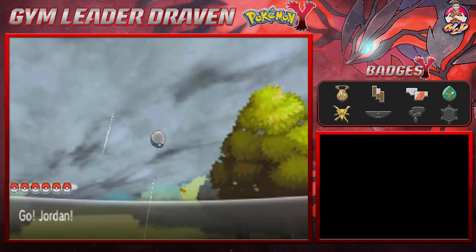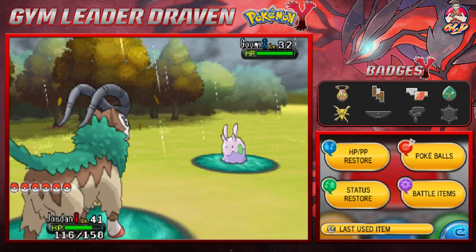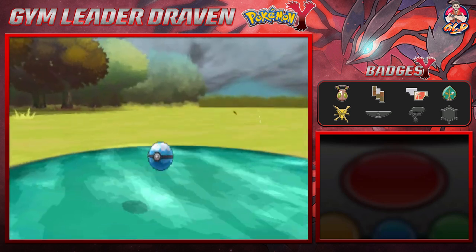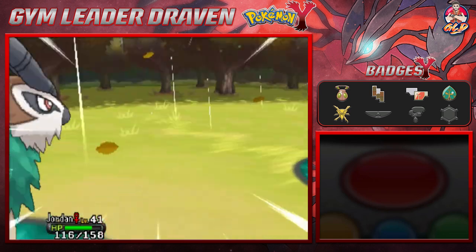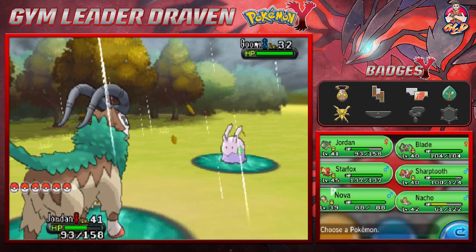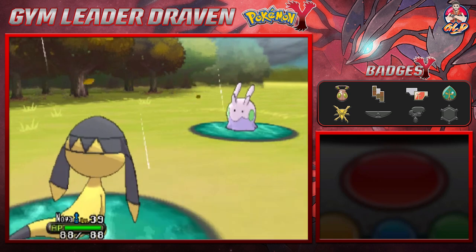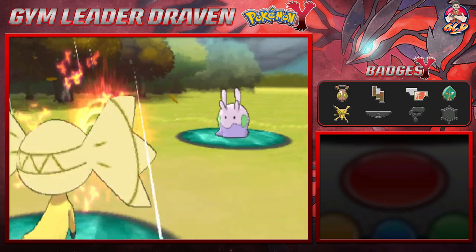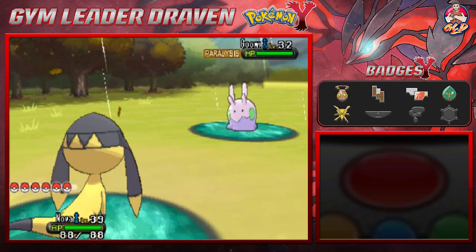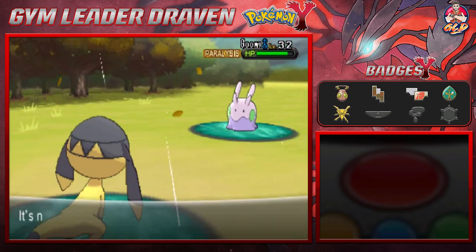Here we go up against another Goomy. You know what, I'm gonna try and capture this one with a Dive Ball since it's kind of a Water type Pokemon. The Pokeball didn't work — it has Body Slam, and that's a critical hit. Let's go with Nova. Goomy uses Rain Dance — let's use Thunder Wave. Look at that — it's paralyzed! Parabolic Charge can help us out here.